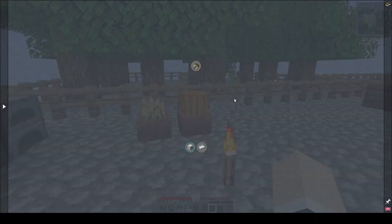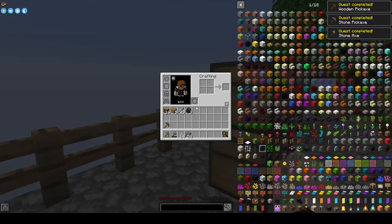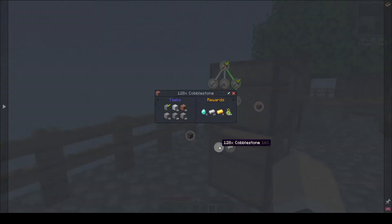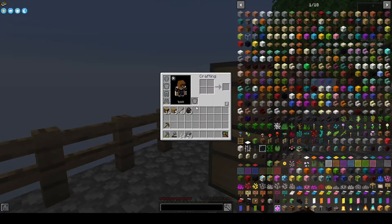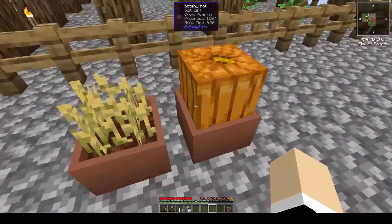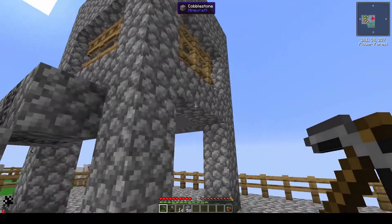We do need to go ahead and make a wooden pickaxe underground. We'll just toss it over the side after we're done making it. There we go. So we have our stone pickaxe now. We are going to need an iron pickaxe, but first we need to mine some iron. We also need 10 iron ore in our inventory — not sure if it counts each time we pick it up. And we need 10 gold ingots, so that's the direction I'm going at the moment.